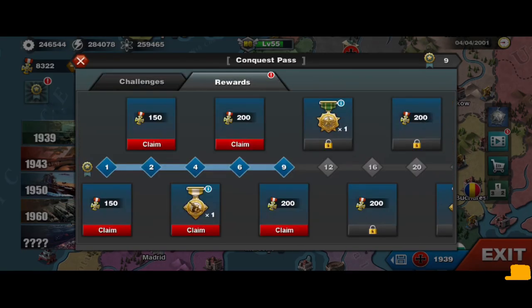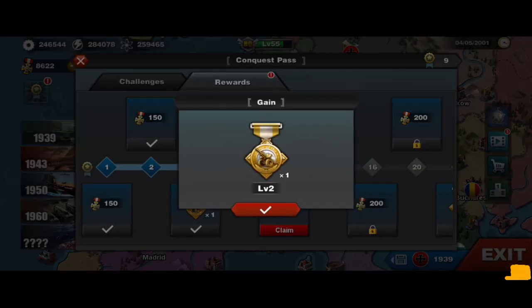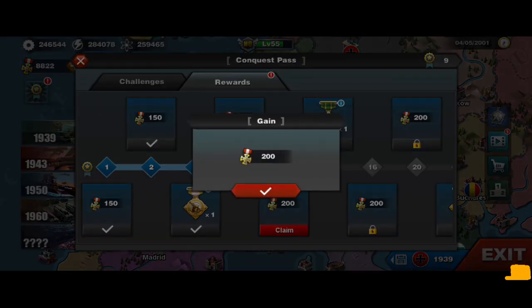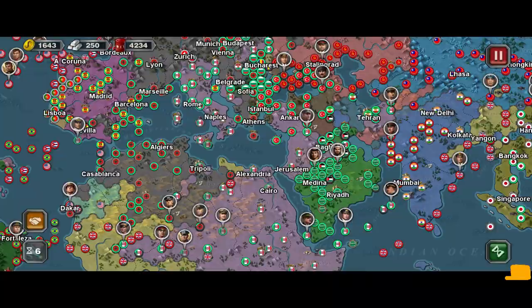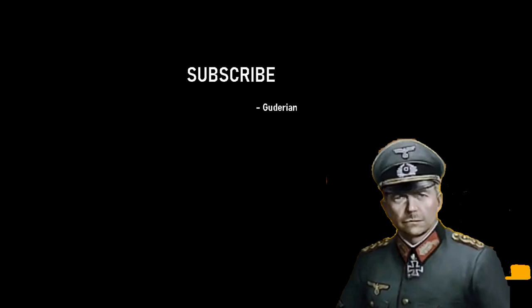All of these tasks will contribute to you receiving rewards in the pass, like medals to buy generals and medals to buff generals, and the ace commander skill. All you have to do is complete more challenge conquests in 1939, 1943, and 1950 to get all the rewards. Remember to subscribe, and have fun!